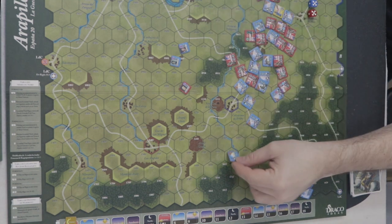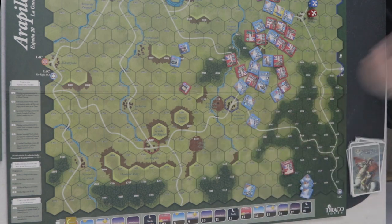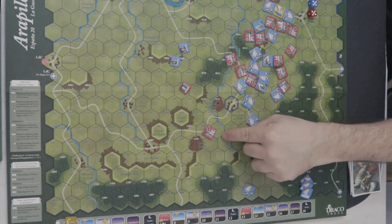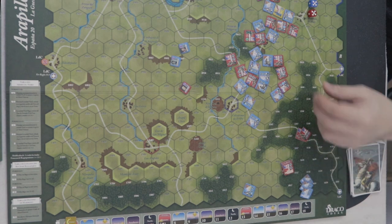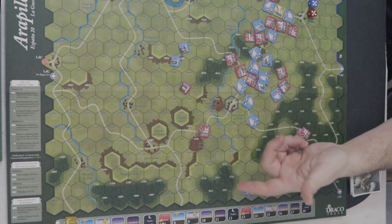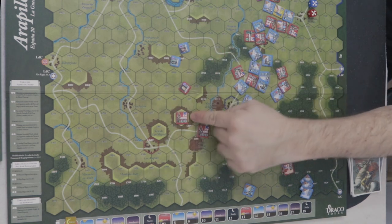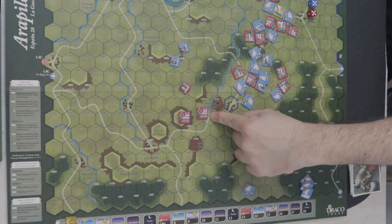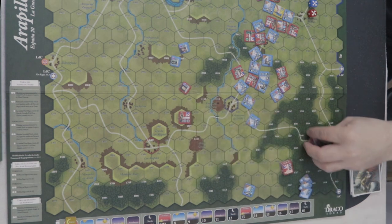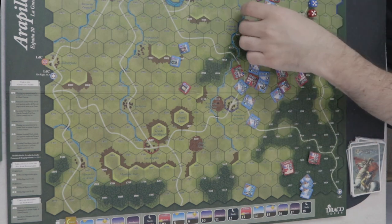Hay unas unidades que se llaman de restos. Entran en juego cuando se recuperen otras unidades. Cuando una unidad es eliminada del juego, nunca o casi nunca se elimina del todo, sino que puede volver a aparecer en turnos posteriores como una unidad completa. Por ejemplo, si Clinton desaparece del juego, en algún momento del escenario puede volver a aparecer — bien como su propia unidad, bien como una parte, lo que quedaba: que se llama restos. Estas tampoco forman parte del sistema básico del juego.